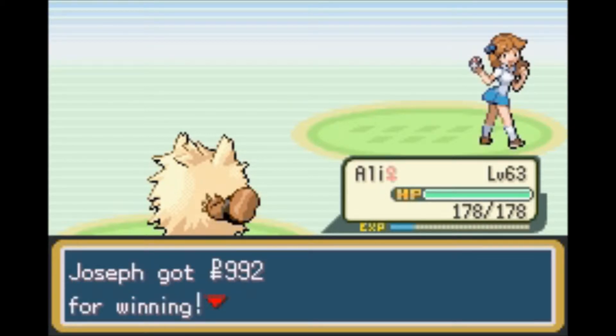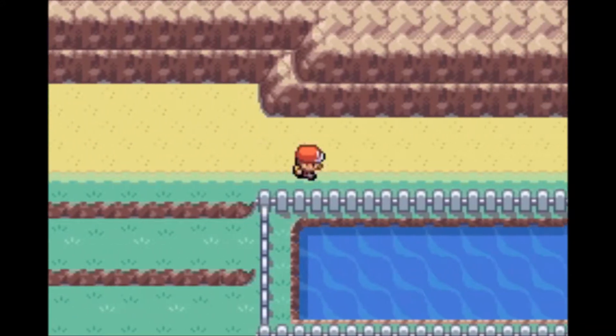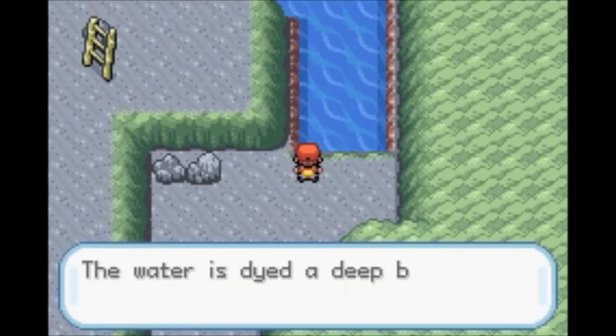Alright, so we beat her. Let's continue. There's nothing over there. Let's go inside. We are in Cerulean Cave. Looks so weird. Alright, so let's use Surf.